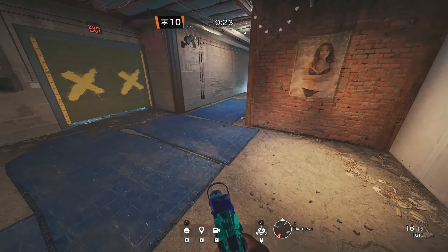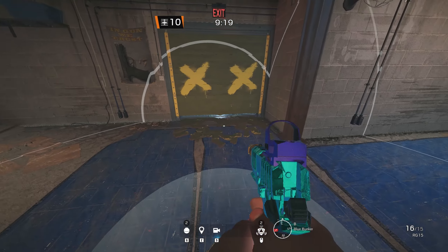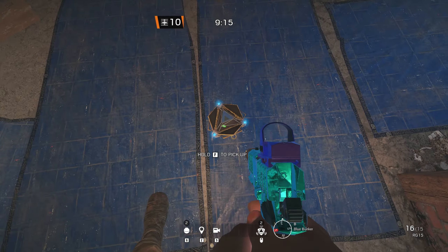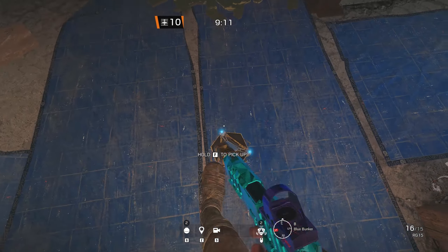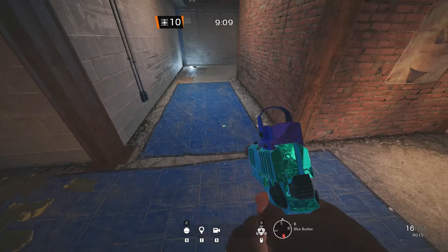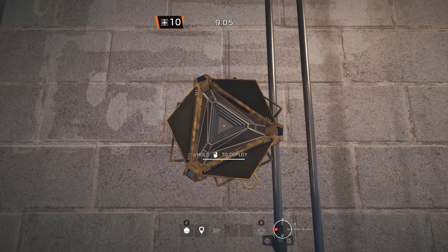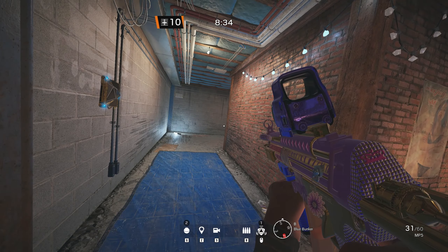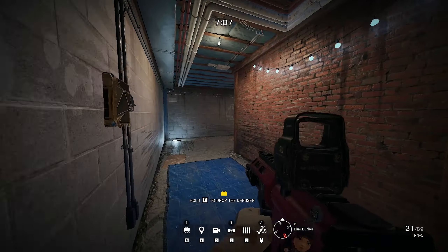The final Banshee goes into the blue bunker. If you don't have someone playing in the Extend or Elbow, you can put it in the middle of blue, as the attackers will have to take the entire blue bunker. If you have someone playing in Extend or Elbow, you can also place it on the wall towards the shield, which is very likely in the Extend. This makes it really hard for attackers to push that small hallway when there is a Banshee and a shield with a possible defender behind it.